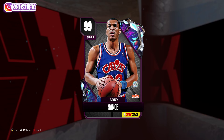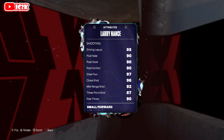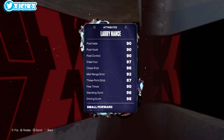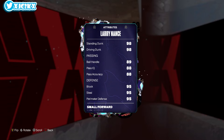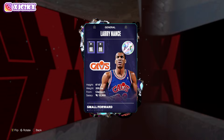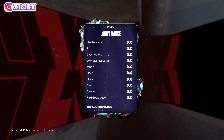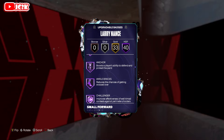Let's hop right into it and see what this Larry Nance card is looking like. 6'10 at small forward, provides a lot of size — 96 offense, 99 defense. 95 driving layup, 87 three-ball, 98 driving dunk. He just looks absolutely phenomenal on paper: elite defender, versatile, good speed, 95 lateral quickness. At 6'10, he's going to be a dog if his release is good — that's the one differentiator for this card.